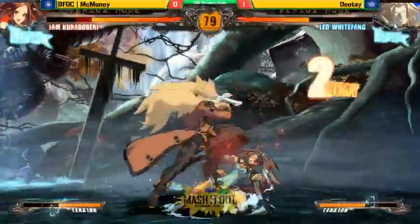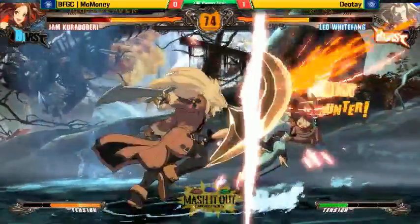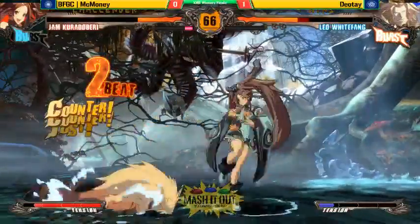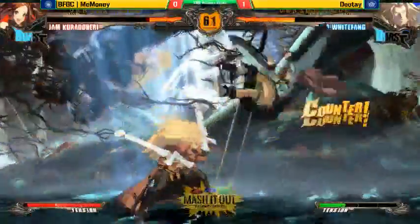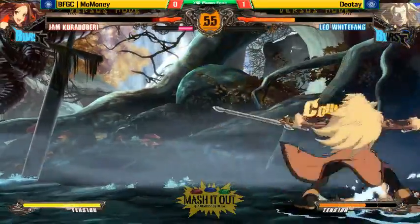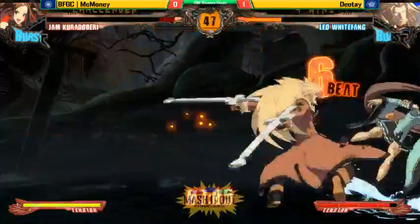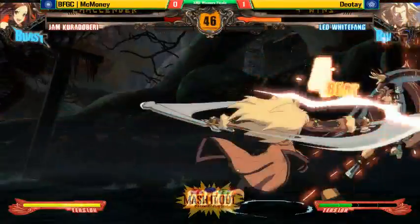Jam is definitely coming in. McMoney is going late, taking advantage, laying on that pressure. It's the cross-up Rekkas — Roman cancels the projectile, immediately laying on that pressure, not trying to give him a chance. But he manages to break through and misses the DP. Bursts to make it safe. McMoney needs to learn how to capitalize from the flashback. We're getting ready to enter danger time — Diate has come and reclaimed it. He didn't let up, took advantage of that moment, those cancels, and ended the round.